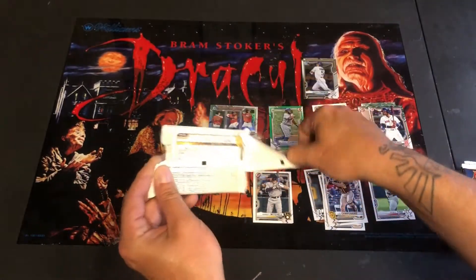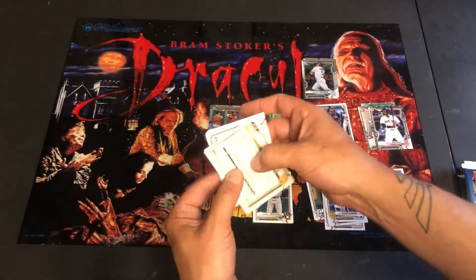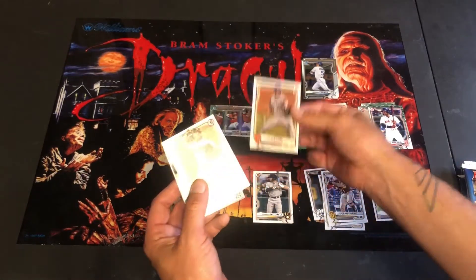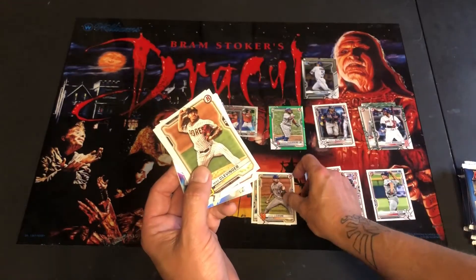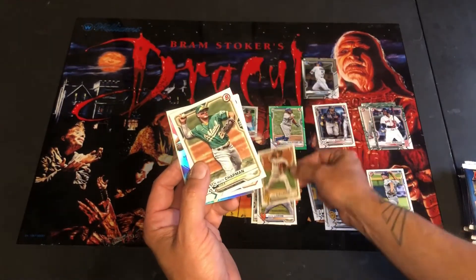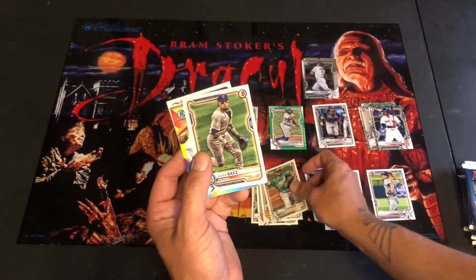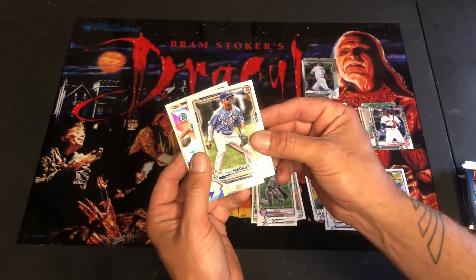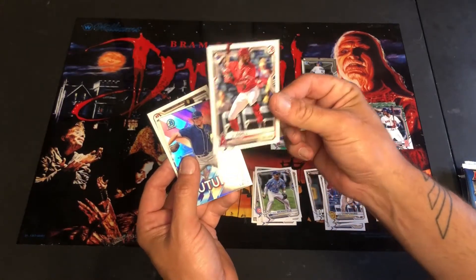Going to go ahead and bust open the second pack here. I like these cards — this is the first set of Bowman's I've picked up this season. I dig them; I used to like Bowman's when I was a kid, and there's some really cool throwback stuff included in this set. That's Jacob deGrom, and then you've got Mike Clevenger. These are all just regular inserts. Matt Chapman — hell of a ball player. Javier Baez, over on the Cubbies. Whit Merrifield maybe. Joe Adele — there's a rookie card.